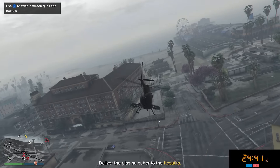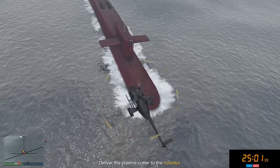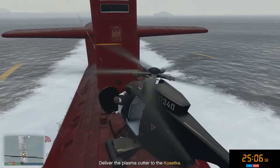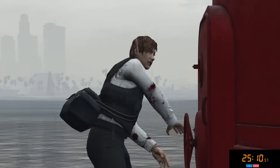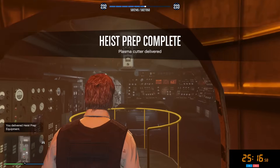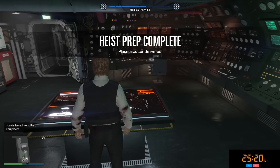We can already see our Kosatka in the distance. If you do happen to end up not using your Sparrow or you blow it up, just land your helicopter right on the front of the sub — it's probably going to sink when you enter the sub, but that's fine. All we need to do is enter the front hatch and we can use our Sparrow again, which is already respawned inside. Heist prep complete — plasma cutter delivered. We're at 25 minutes now. You can see just how quick you can complete all these preps.